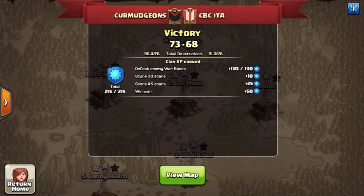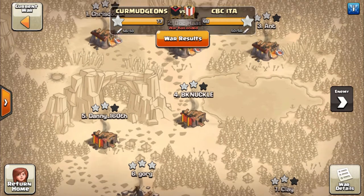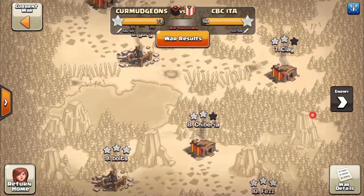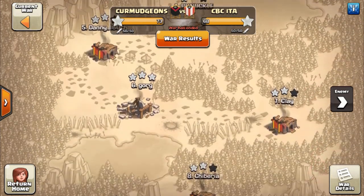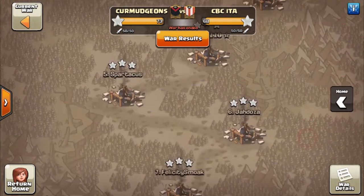Alright, so as you can see we won by 5 stars. Total destruction was 96% compared to 91%. We had a slight Town Hall advantage over them — we had one more Town Hall 11 than they had and a couple 9.5s. We just had a really big mismatch in our favor actually.